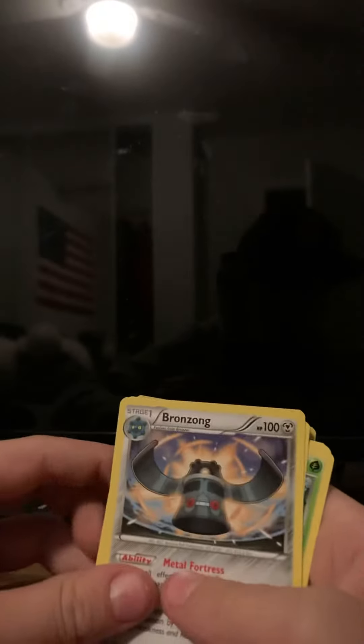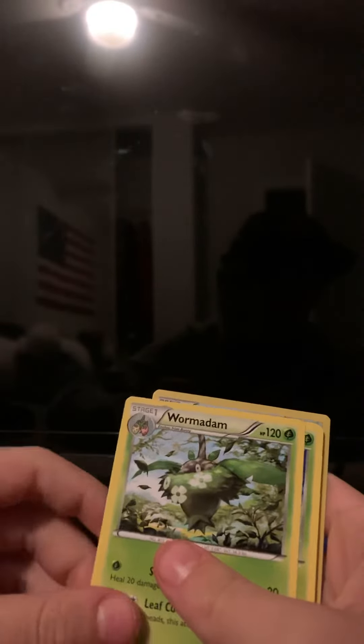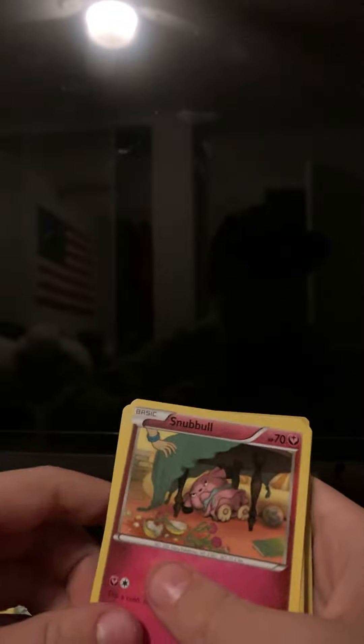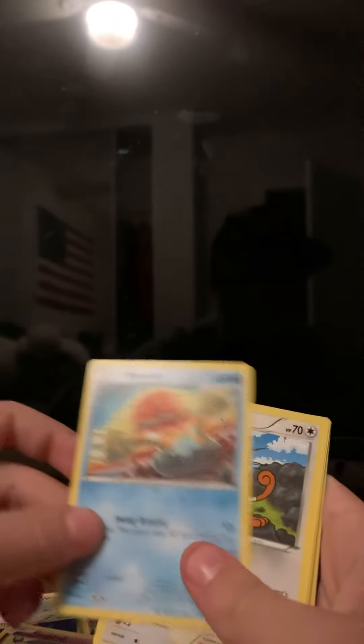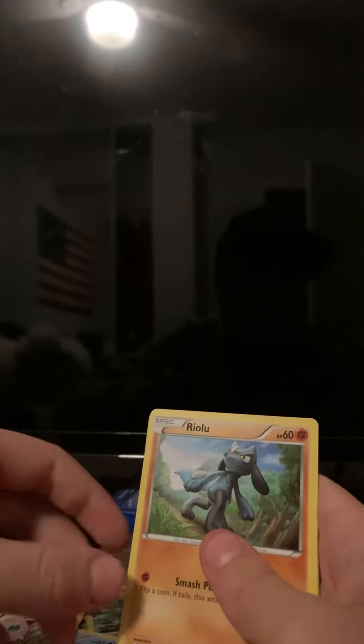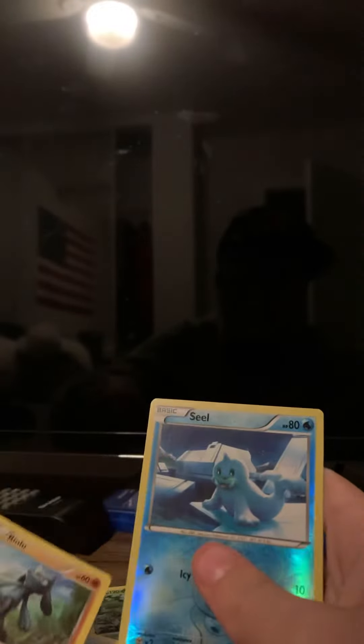What is it? You got Bronzong, Pupidar, Warmadam, Survine — that's a weird name — Snooble, Binnacle, Meowth, it's OG, Jigglypuff, another OG, Raiolu, Lucario's no sister, and a Reverse Seal.